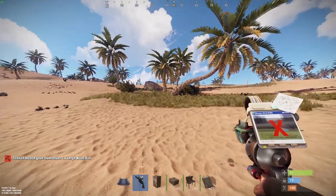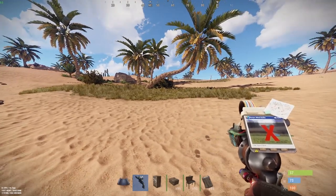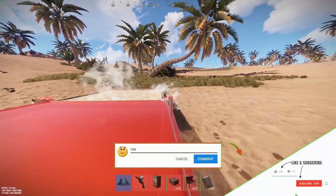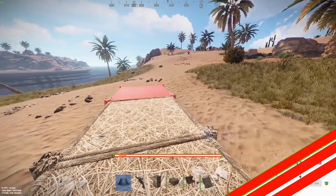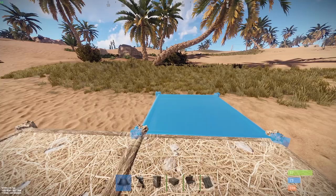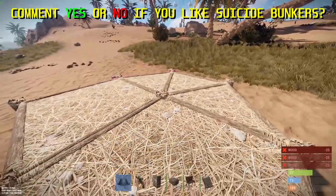Let's get straight into this new one-by-one suicide bunker which holds two sleeping bags, lots of storage, and doesn't need any BPs. This video is basically just a tutorial on how to make the one-by-one suicide bunker so you can incorporate it into any base you want. I'll probably make my own solo base or duo base using it, since it's got two bags.